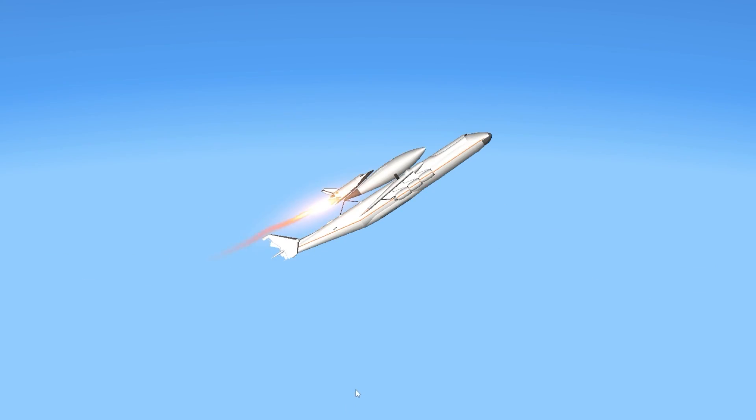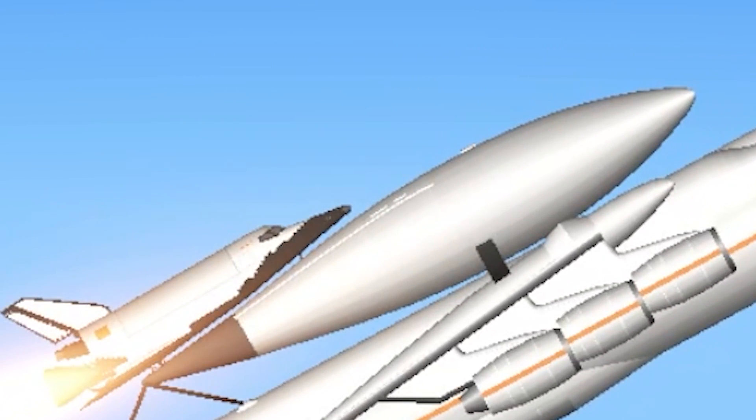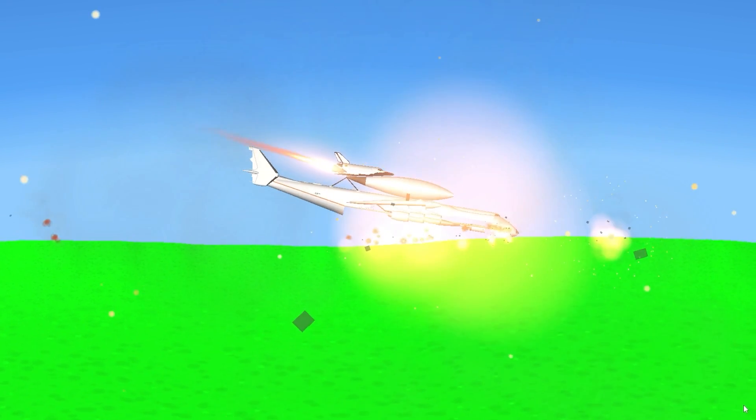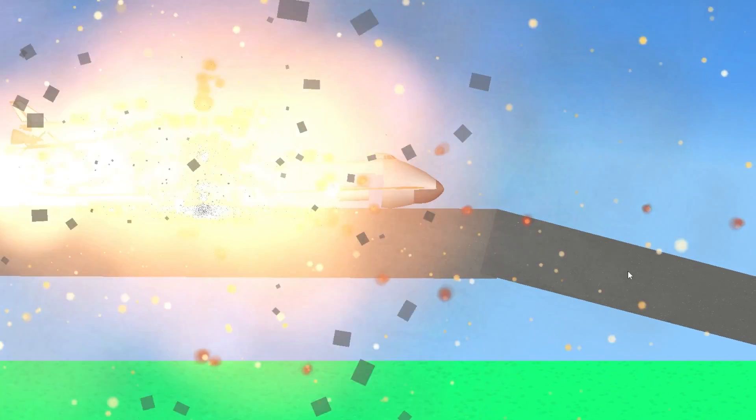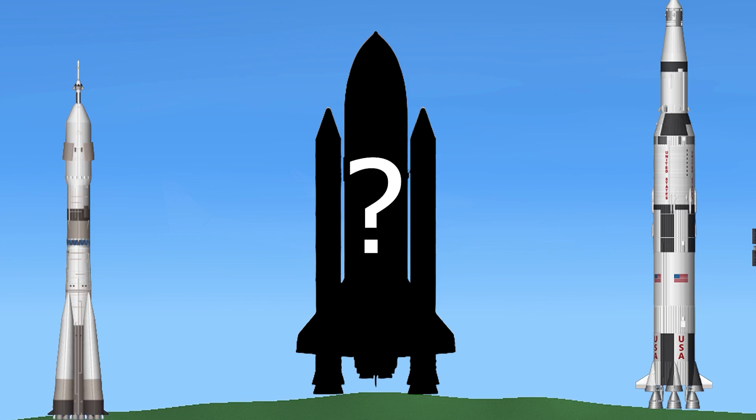Now let's move on to number 21. It's built by Eric Kraser and it's like a shuttle on top of a fuel tank on top of a very large jet. I don't really know how it's supposed to be flown, but I'm sure you guys want me to nuke it as well. And if you think this is crazy, just wait until you see the best shuttle I've included on this list.